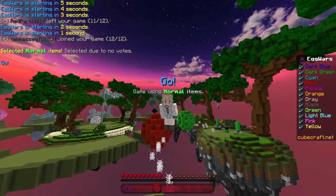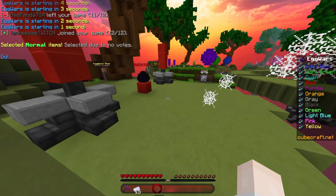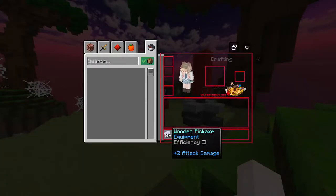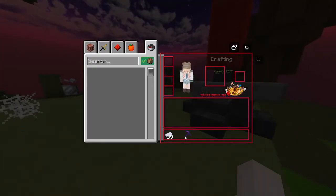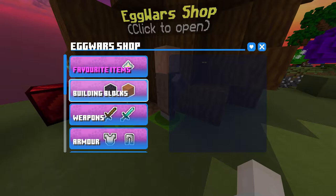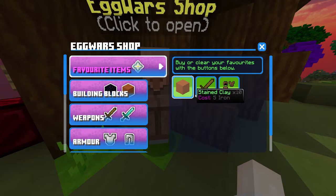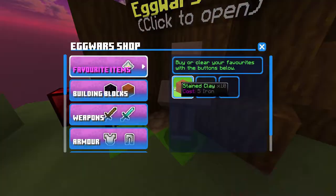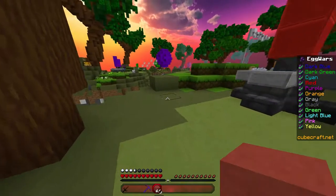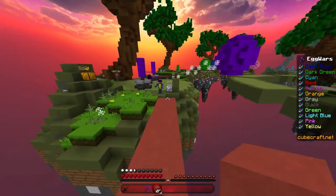All righty then, here we are on Cubecraft Eggwars. Let's go. Let's check out the new GUI that Cubecraft has. I haven't really played Cubecraft a lot because I'm not a Cubecraft main. So here's the new GUI that Cubecraft Eggwars has — I like it a lot. It's a lot better than a lot of the other GUIs that I've seen on servers. Even though I prefer chest UI for most servers because I'm on keyboard and mouse, it's just a lot easier.